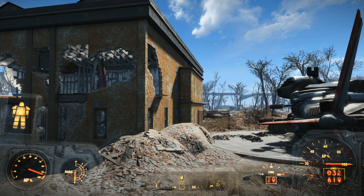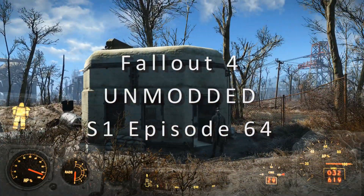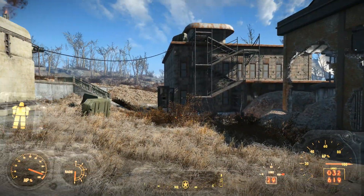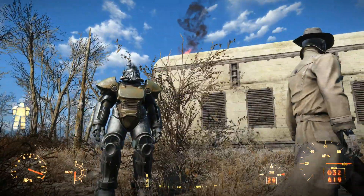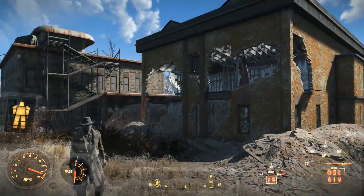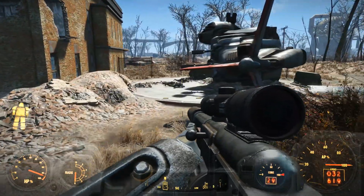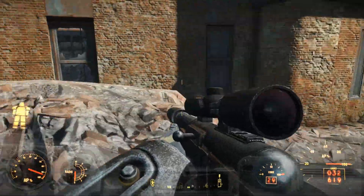Good morning and welcome back to Fallout 4. We are where we left off, just outside the National Guard Training Yard. I am in Power Armor that we just found in some crates over the back there. I thought may as well use it — it seems to be fully repaired. We've got to take out some ghouls in here. We're with the lovely Nick, so let's head on in.